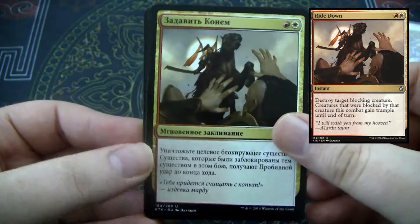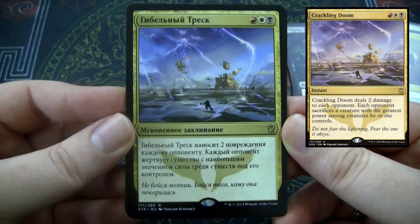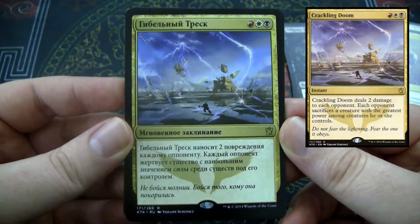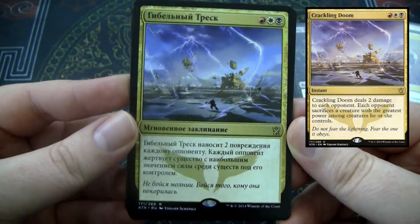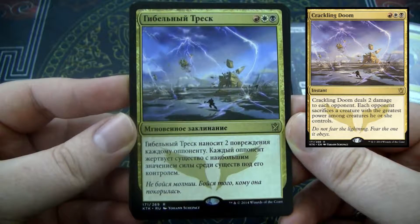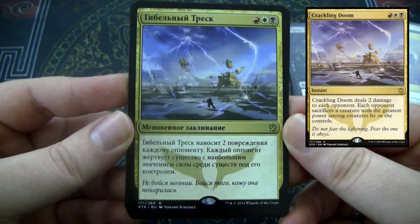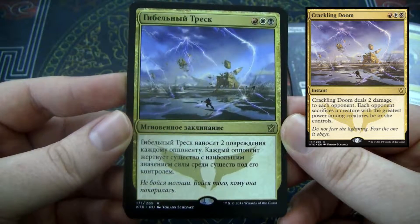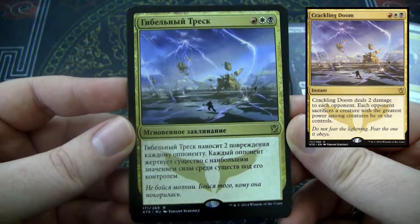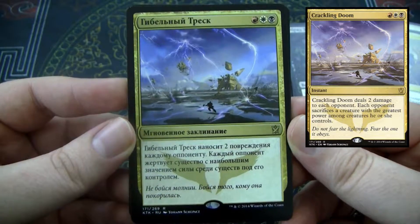And our rare — so the rare is Crackling Doom. It costs Mardu colors: a red, a white, and a black. It is an instant, I believe — might be a sorcery, I don't remember. I believe it makes your opponent lose two life and they must sacrifice the creature with the largest power. It's a pretty alright card, and it might be for every opponent.